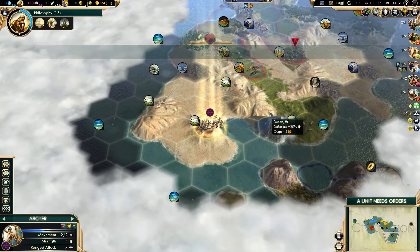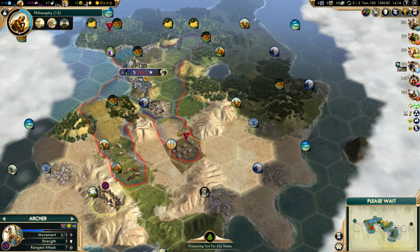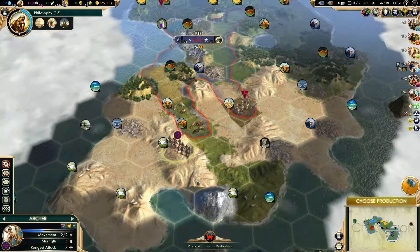I'm just going to have a quick look over here with the archers. There was a barbarian camp on this tile at one point, so it's quite possible that it may have respawned. While barbarian camps can respawn anywhere in the fog of war, they do usually like to respawn on the same tiles over and over again. So it's well worth checking.